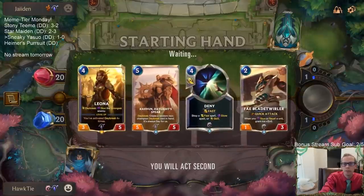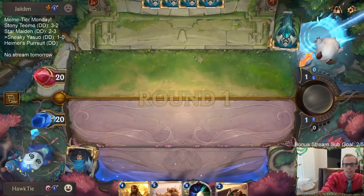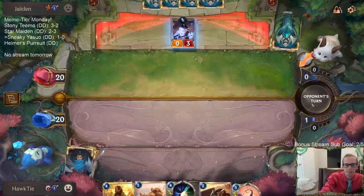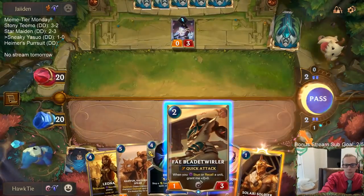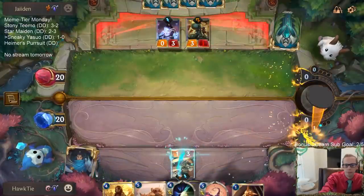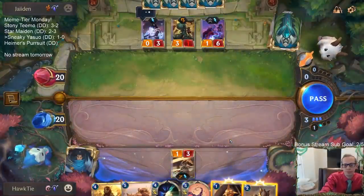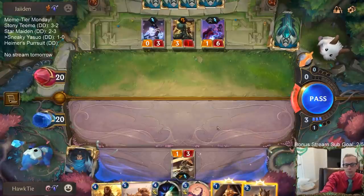I want to look for Yasuo so I'm mulliganing pretty aggressively. I think Yasuo is going to be very important. No Yasuo, but we still got Leona into Robin - that's not bad, basically Arachnoid Sentry. It costs four mana. Why do you cost five mana, Will of Ionia? Why don't you cost four?